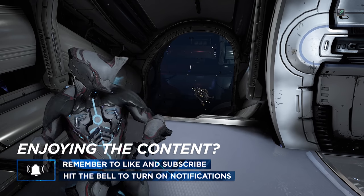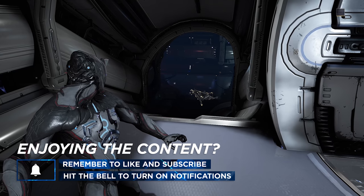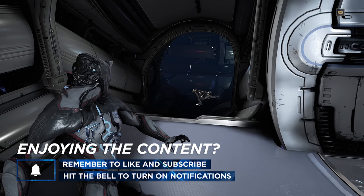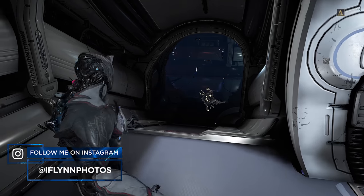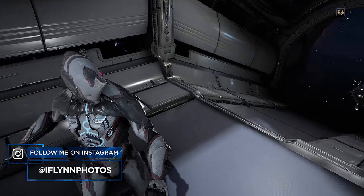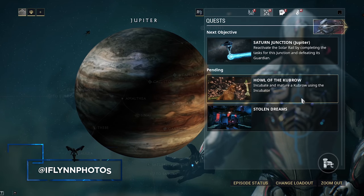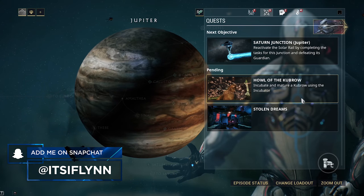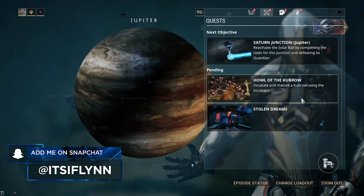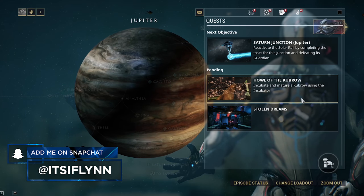You probably notice this little dog-looking animal creature thing that I have lying here. You're not actually supposed to make this thing yet, but because I'm a step ahead of the game, I went ahead and created this little guy. You should have a quest in your codex called Howl of the Kubrow. Basically, this is a quest that you have to do to get yourself a little pet dog. You can do this quest the way you're meant to and get your pet dog, or you can go two-in-one and get your pet dog and a mutant pet dog if you get the mutant pet dog first.